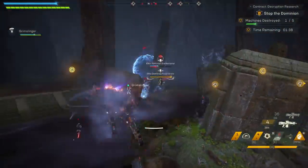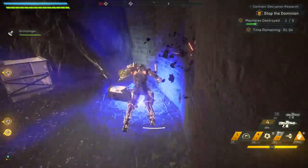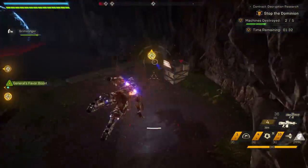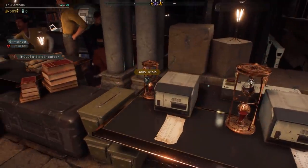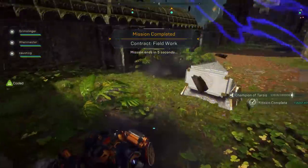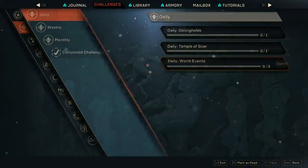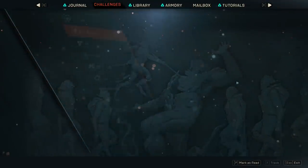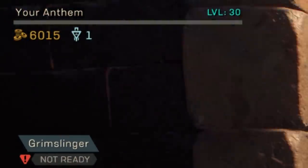In order to get today's key, I had to do two contracts — just regular old contracts. I grabbed my buddy Grimslinger and we went and did them. If you're worried about your activity not contributing to getting the Elysium key, don't worry at all. Simply go back to Lucky Jack's table, go to the daily, and see if it has indeed progressed. In my case, a random mission ended up doing it. I went back to check one more time, the daily no longer existed, and I had the key in my upper left-hand corner of my screen.